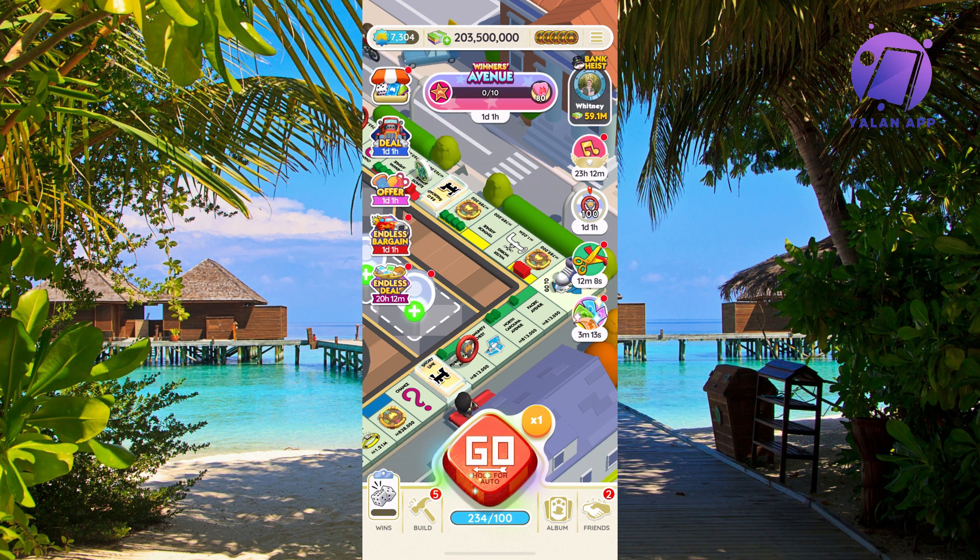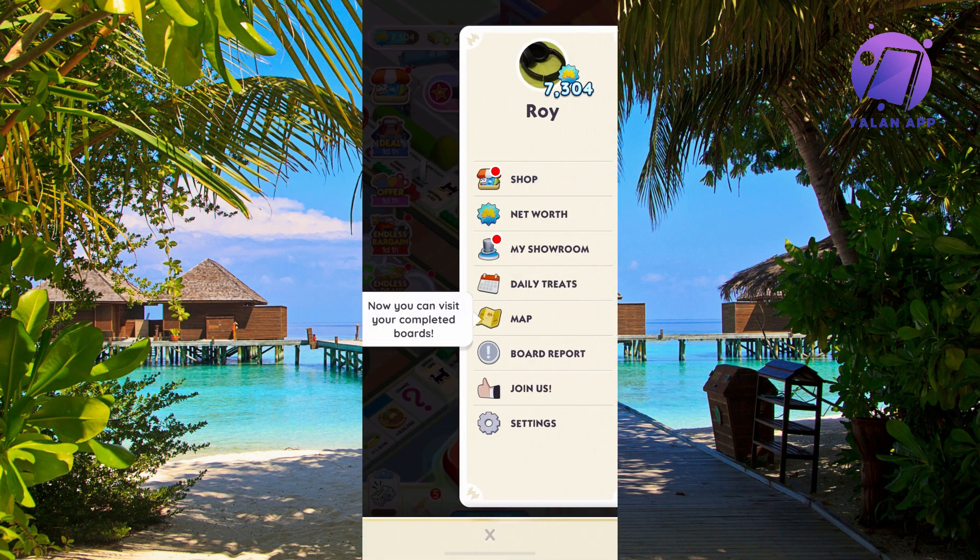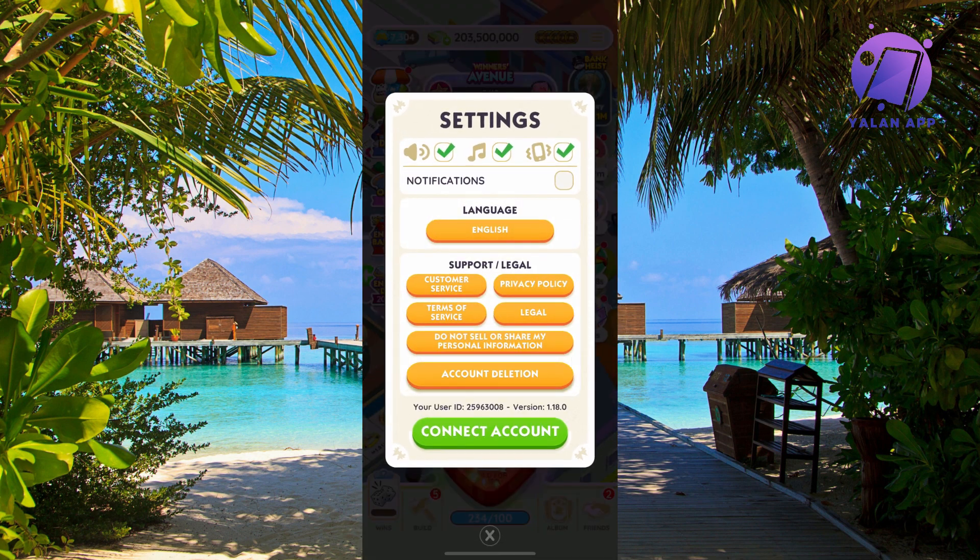On this page, locate the three lines in the top right corner, click on them, and you should be taken to a new page. Then click on Settings.